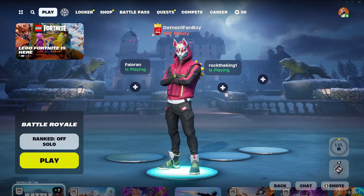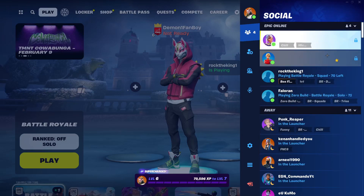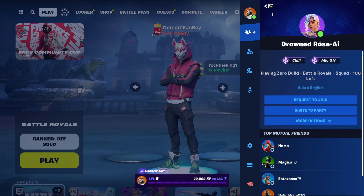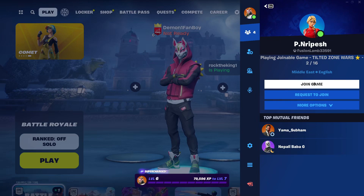After that, you need to come up to this icon right here. It will take you to the social tab where you can view all of your friends. You just need to click on someone who has a joinable game, like this guy — he has a joinable game.